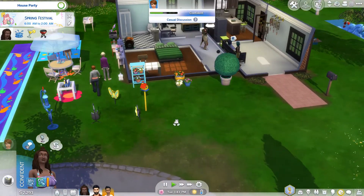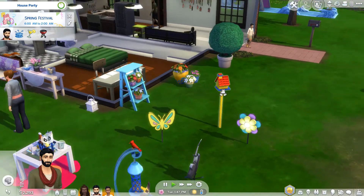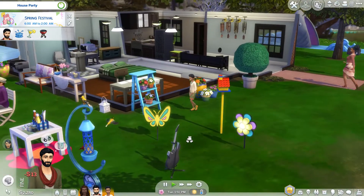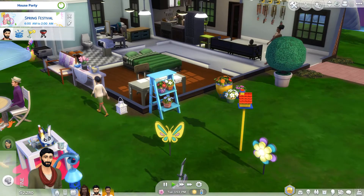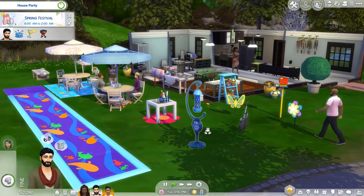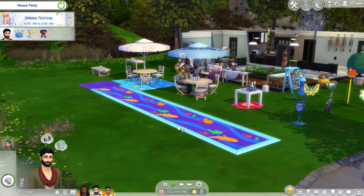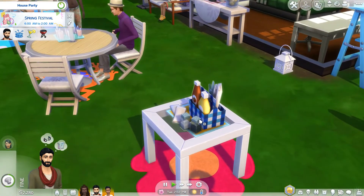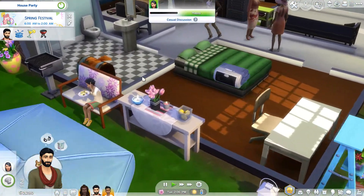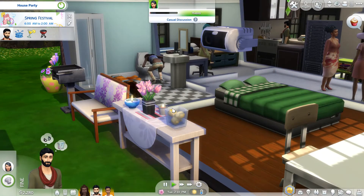Let's actually look at the stuff. We have some outside decorations: a little birdhouse, some signs that are decorative, some flowers, a big bush, and a bird feeder which you can watch birds with, interact with, and add bird seed to — that's all you can do with it. There's also a table, a lamp, a candle, and a candle with flowers.